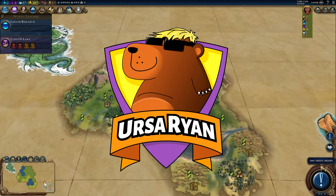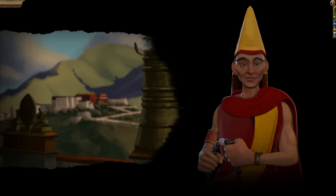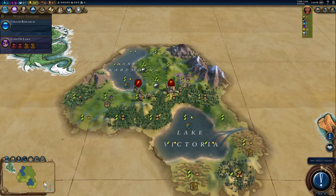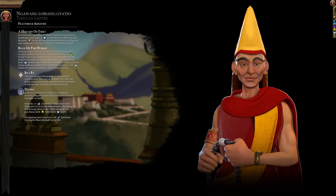Hello everybody, welcome! My name is Ursa Ryan, and today we're back with one of our favorite mod makers. We've played as Cana, we've played as Iceland, and now we're going a little bit more retro — back to Tibet. Sukratakt, the maker of many amazing mods, previously made a mod we love on this channel. If you like playing with preserves and mountains, Tibet is fantastic and has some really fun and useful abilities, especially into the mid game.